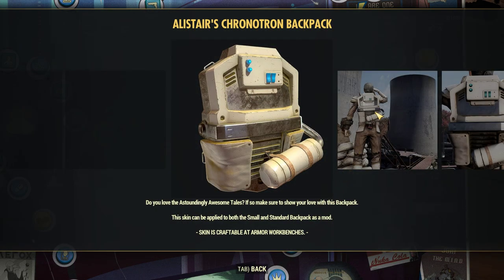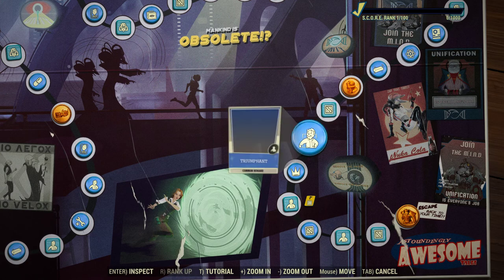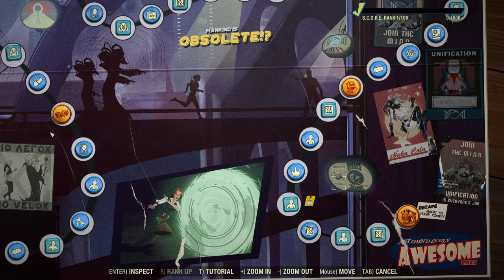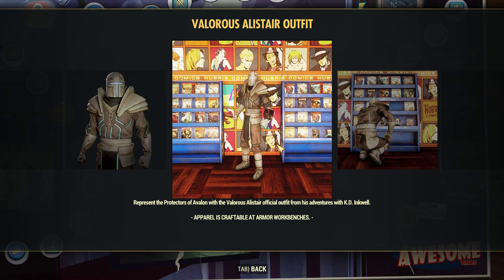Here we have Alistair's backpack, which is also pretty cool. I definitely agree with Angry Turtle — it does give a Star Wars vibe. I can see somebody on Tatooine walking around with that. And the cool helmet is very Mandalorian — another Star Wars-inspired helmet. Looks like Boba Fett — Fallout's Boba Fett. And here we get the actual outfit, which is pretty cool.